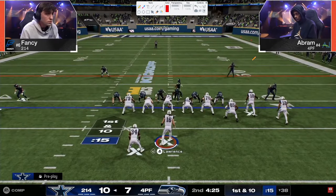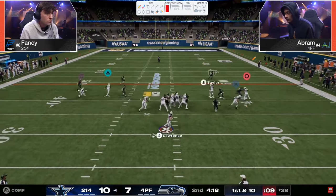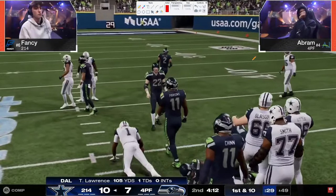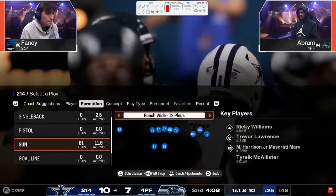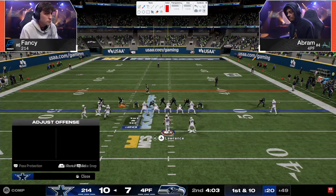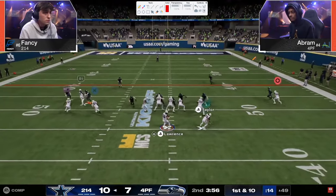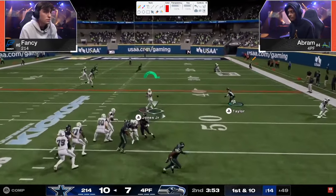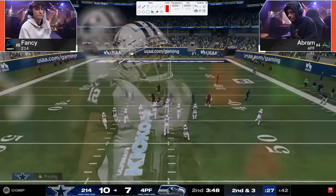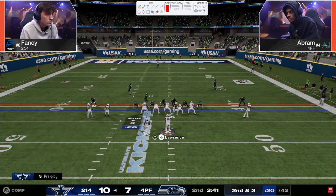Notice how slow that slot corner is when he flips — he gets absolutely screamed at. If you notice where Fancy is going to attack a lot in this game, it's going to be high-lows in the middle of the field — drag/post combos, dig route combos, seam streaks, a lot of middle-of-field combos. That's where Dollar can take those away. There's that Sin 5 and Sin 6 just kills him, but the roll out — and he's able to get out. The play goes to a tight end wide open for a good combo.